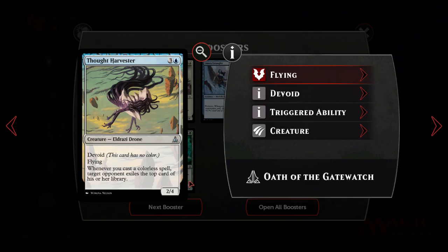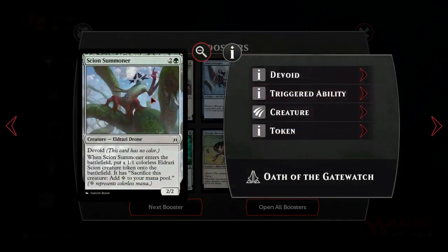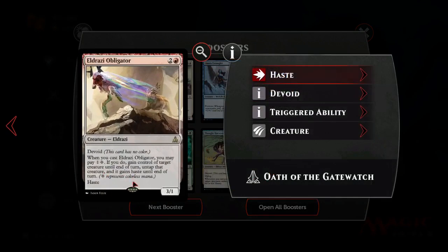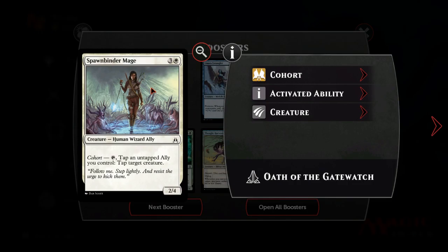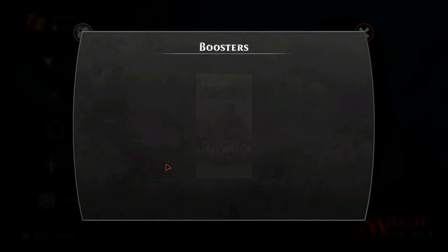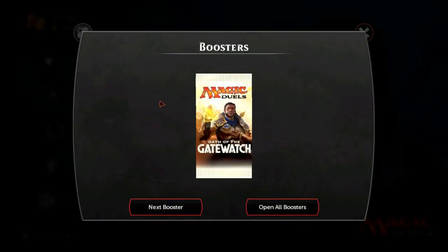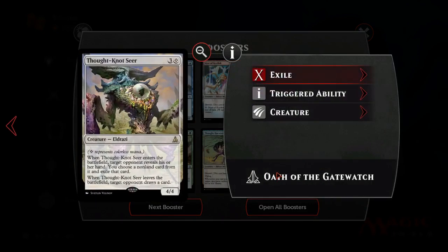The Flying Eldrazi - it's really hard to work out where their face is. Volume of Insight's okay, probably not playable. Scions Summoner, the same. One thing to note about colorless mana is we can use Scions to get it, and Scions work well in the Sacrifice deck. Mara Entangler and Spawn Binder - I don't think Spawn Binder makes it anywhere. Another Thought-Knot Seer! That's really good - I think we've got two copies of the most powerful card in the set.